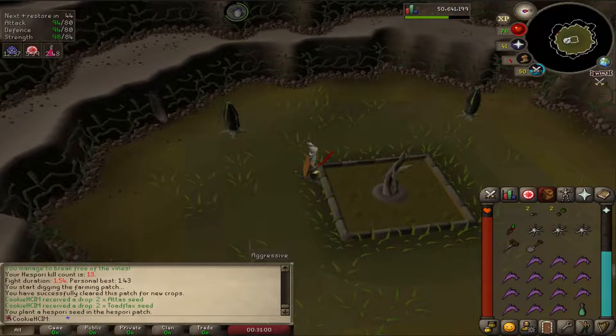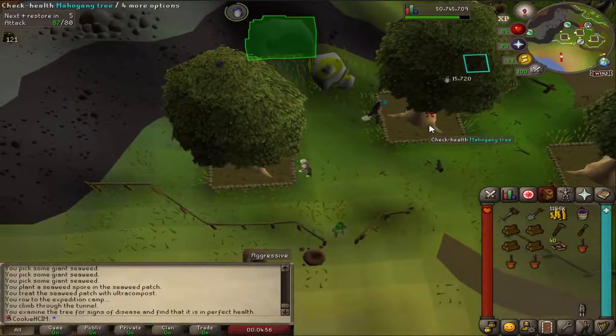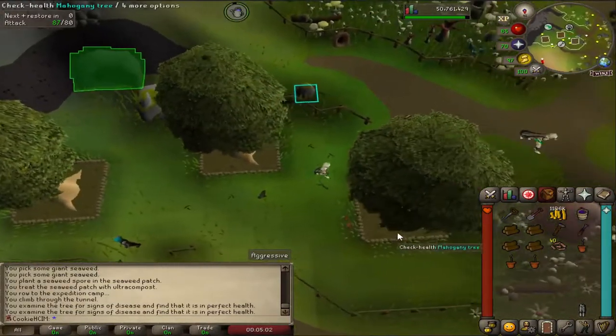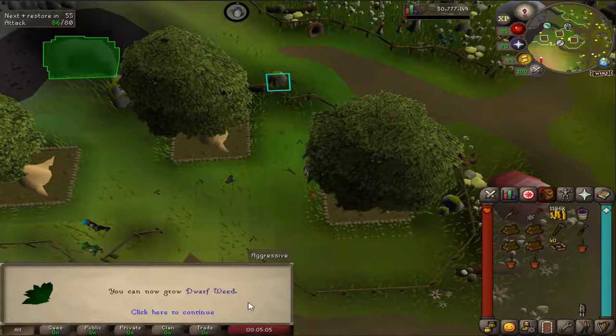It's mostly the XP I like from this — over 12k XP is insane. The seeds aren't that great this time. I absolutely love seeing this; it's just amazing and hopefully we should get a level. With this last tree, 79 farming coming in — I can now grow dwarf weed. I think I've got a few of those seeds in the bank so we'll probably grow them at some point. Also don't forget to do your birdhouse runs.